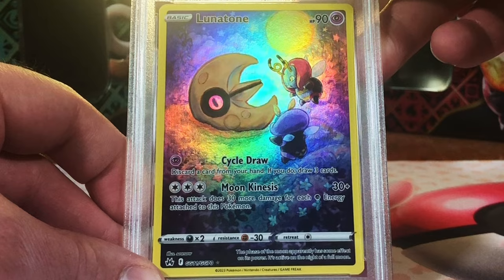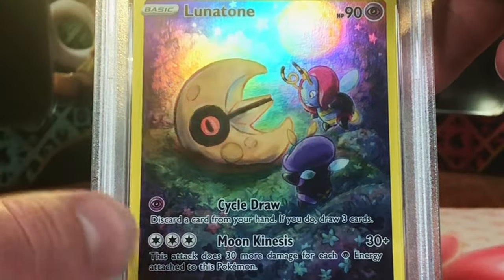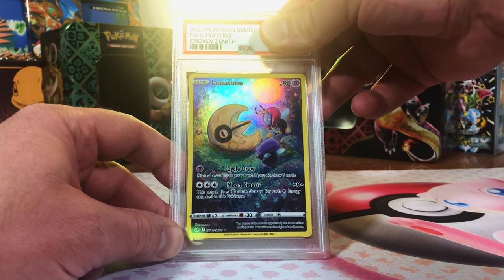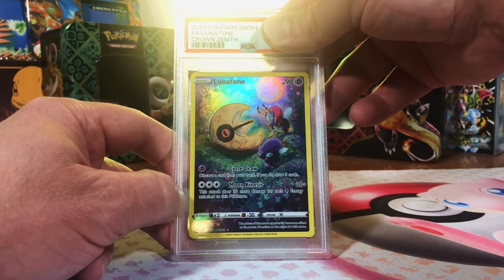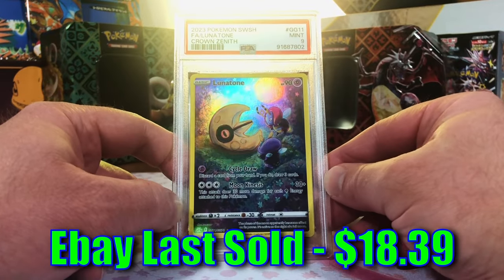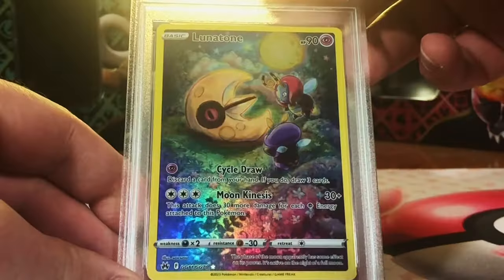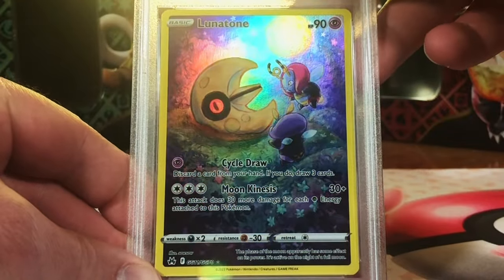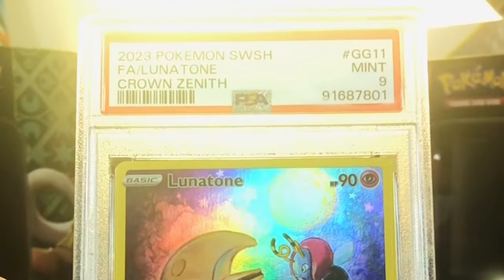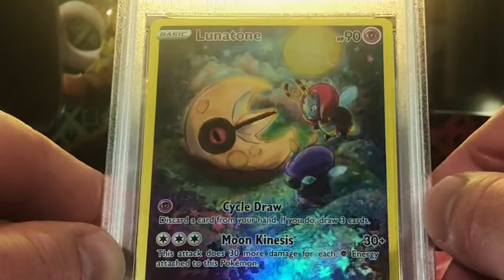Lunatone from Crown Zenith Galarian Gallery — we got two of these. I just love this artwork. The Galarian Gallery artworks are super nice. I think it's probably getting a 9. Mint 9. Another Mint 9 — we are on a hot streak. Love that Lunatone. Here's our second Lunatone — still probably a 9. Two Mint 9 Lunatones. I'll take them. I love this artwork so much.